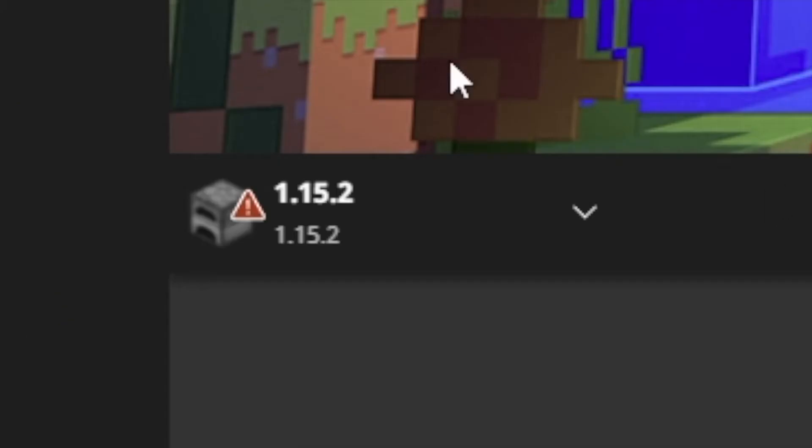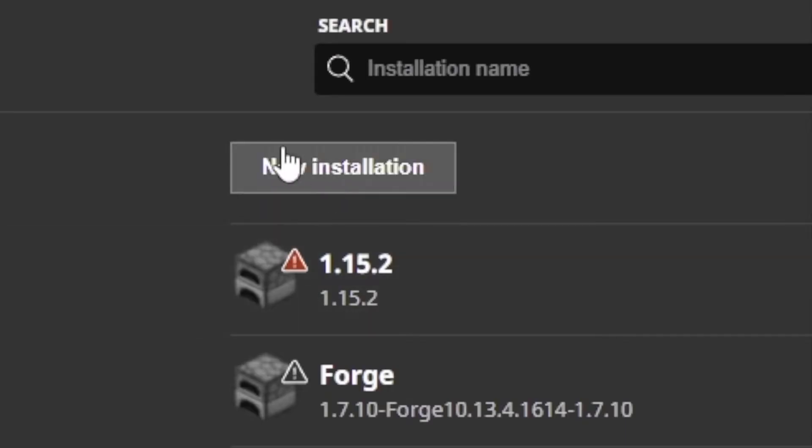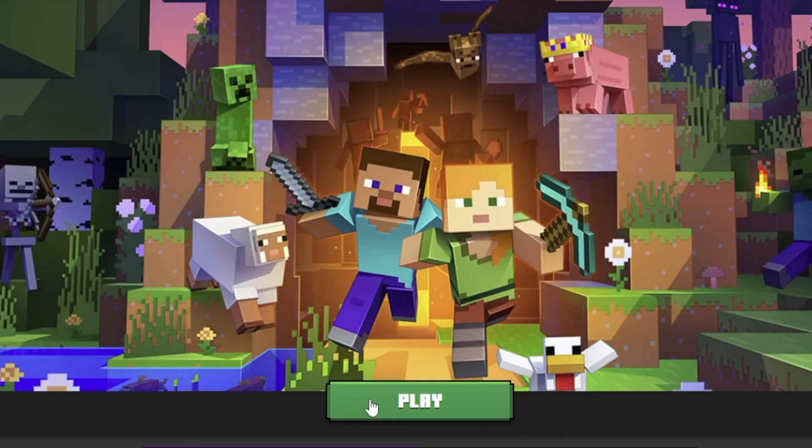Now let's open up our Minecraft launcher and make sure that we have version 1.15.2 installed. If we do not, you're going to need to install it by going up to the Installations tab, click New Installation, and in the versions area type in 1.15.2, then name it what you like and click Create. Go back to the play menu and click Play — you need to install it first before you can install Forge.